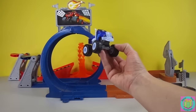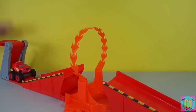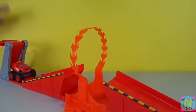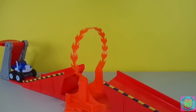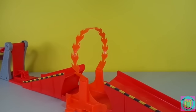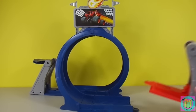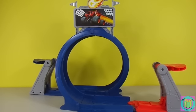Blaze always wins. Let's Blaze! Let's watch that jump in slow motion. It's your turn Crusher — now no cheating this time. The fun thing about the Monster Dome playset is that we can rearrange it into all kinds of different designs. We can even put the other launcher right here and watch Blaze and Crusher have a big crash in the middle of the loop.